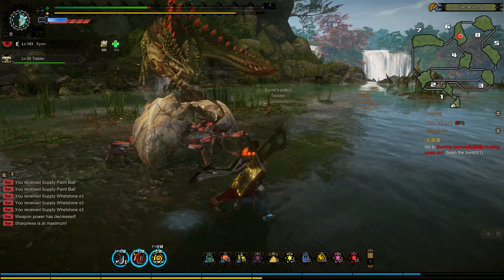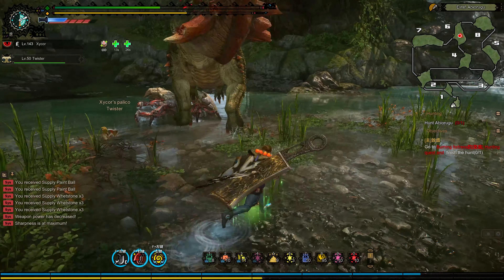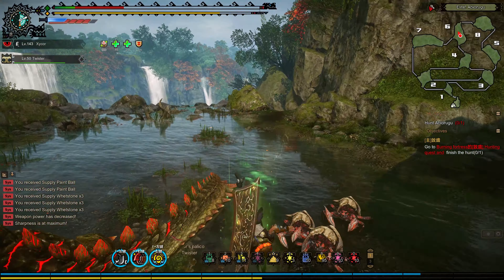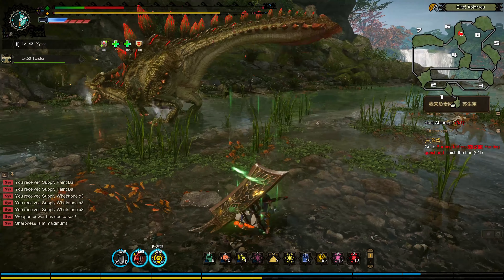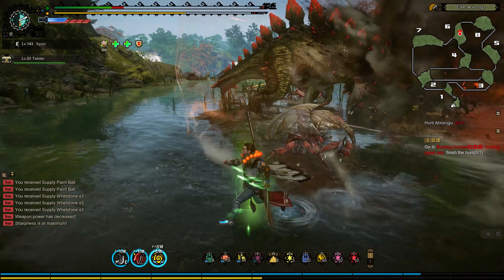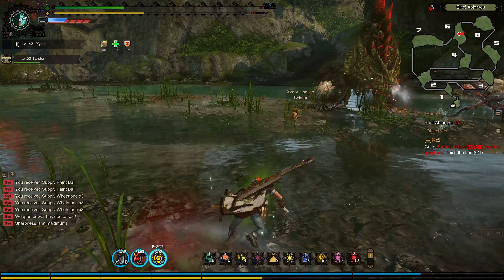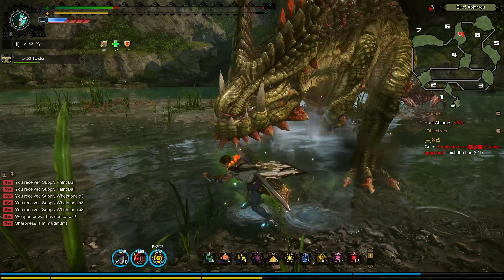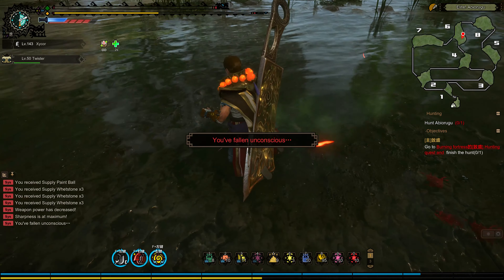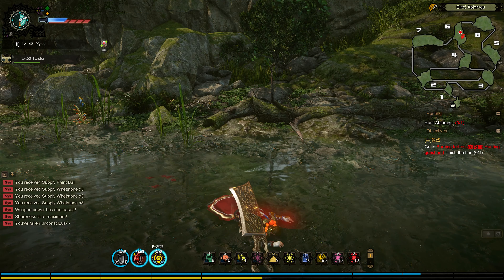I might die. Run. Thank you, Twister. That explosion on him is dangerous - definitely something you need to be careful for. In rage mode, he's a little bit harder, if you're not careful.